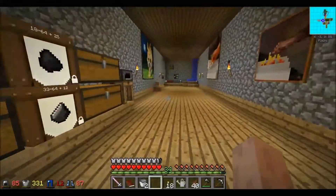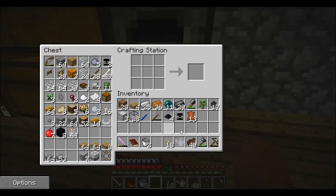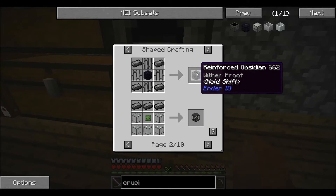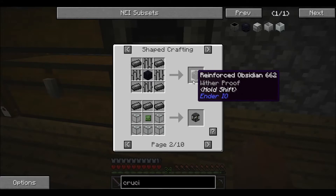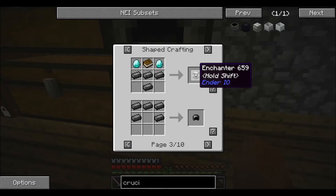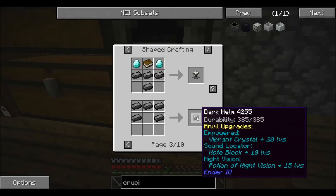Now for the thing that I've been working on - I've got a whole bunch of material here to make some brand new armor. I was looking into Ender I/O a little bit more deeply, and I found this Darksteel armor. Darksteel has a number of uses. This intrigues me because it's reinforced obsidian, which says that it's wither-proof. I'm kind of curious about how true that is. You can also make specific enchantments. There are of course the normal armor recipes for it. But if you hold Shift, you can see that there are things you can do to it at an anvil - you can put enchantments on it to have certain effects. Like that one says it has a Sound Locator and Night Vision, and also a Vibrant Crystal, which says that it's empowered - which I'm going to guess makes it use energy instead of the durability of the armor.